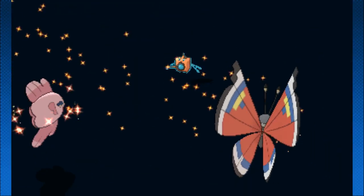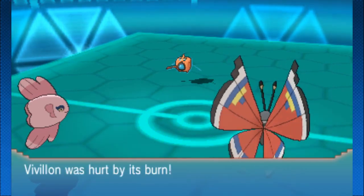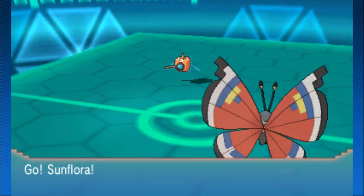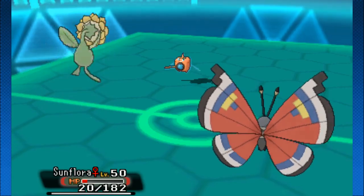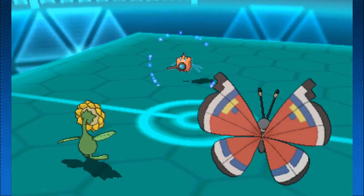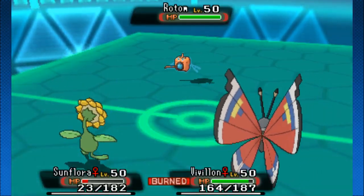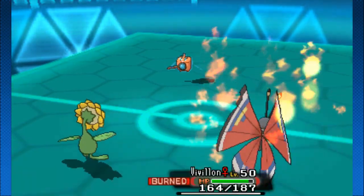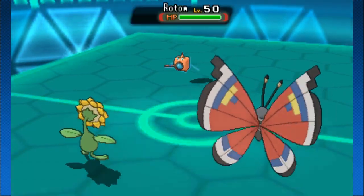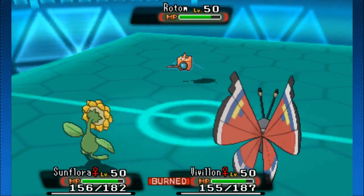Vivillon going for another Quiver Dance. We already saw powder and Quiver Dance - I'm guessing Hurricane might be the last move. With all those Quiver Dances it's not going to take any kind of special attack damage from Rotom either. Alma Mola with Wish going to keep itself healthy - could just switch into Sunflora if it wants to be sneaky, and that's going to heal Sunflora up really well. This game is pretty much over. Draining Kiss and Giga Drain going to be enough damage in the end. Vivillon gets hurt by the burn. Draining Kiss at plus three but we didn't see a lot of damage onto Cresselia, so it might just be a tankier Vivillon.